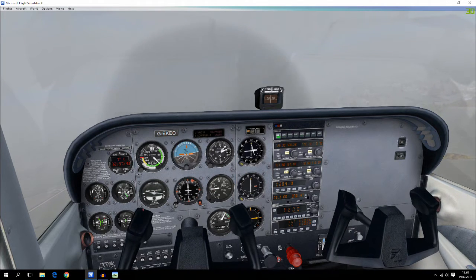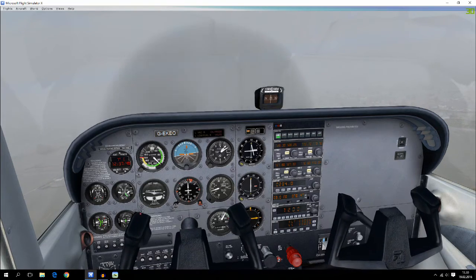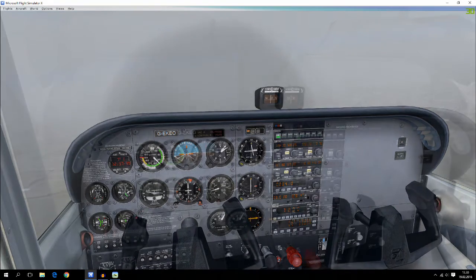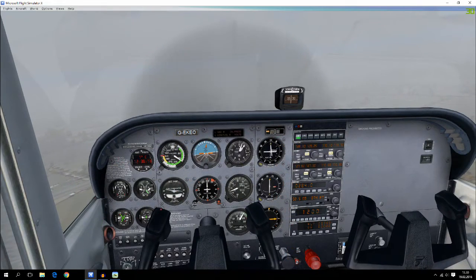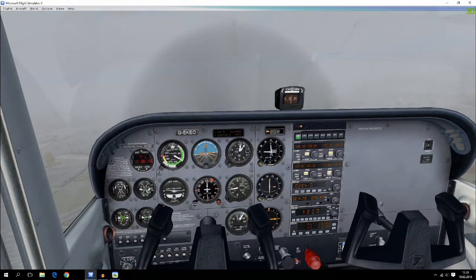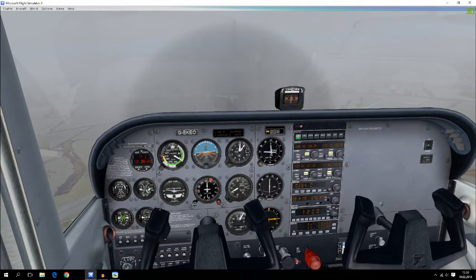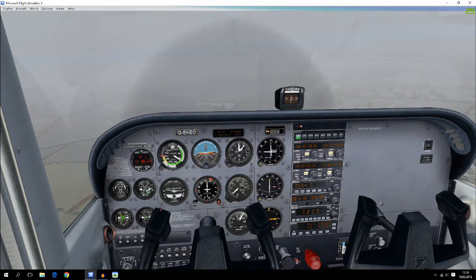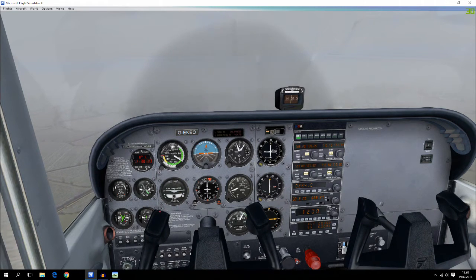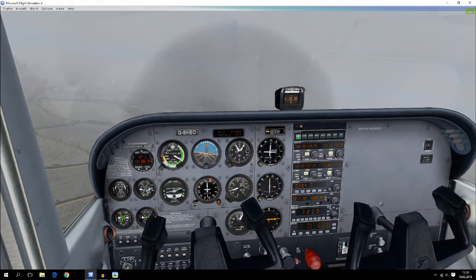We are a little bit to the left of the runway, but we will see if we can line up. The glide slope looks pretty good. We are pretty much lined up but a little bit too high on the glide slope, so just take the nose down. You just have to keep correcting like this until you have a visual on the runway — there it is, you can already see the runway lights over there.